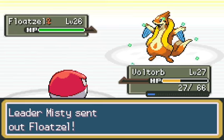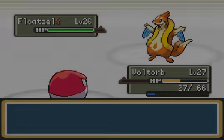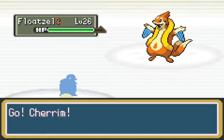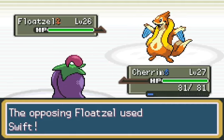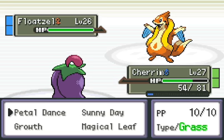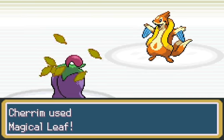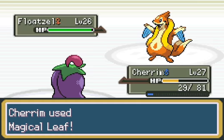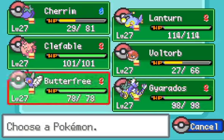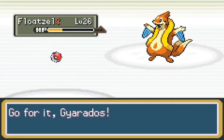What's coming in next? Floatzel is probably coming in to get a kill with Fake Out, so I'm going to go with Cherrim really quickly. That does a fair bit. I'm going to Magical Leaf this once, because I don't think Petal Dance being left at low PP and then trying to take on Starmie is a very good idea. So I'm just going to Magical Leaf for some damage, and then switch out into Gyarados on a Swift.